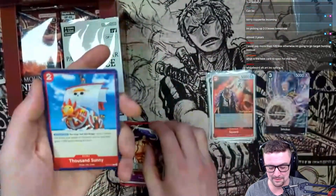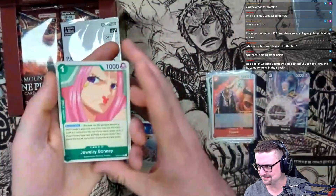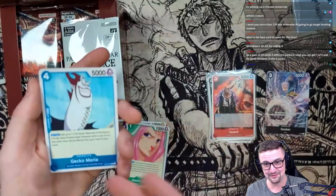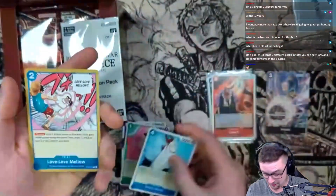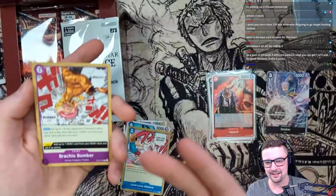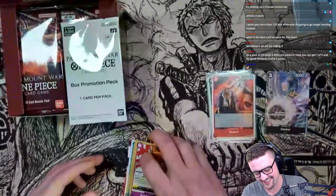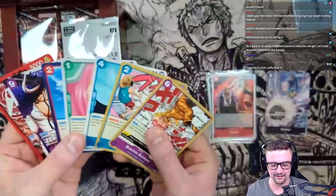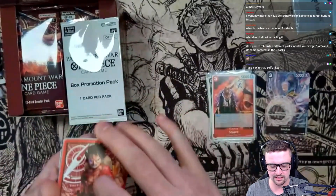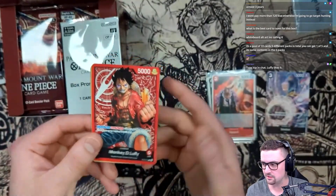I already have the starter decks but that's amazing. Thousand Sunny right there, Jewelry Bonnie - we're getting good luck on this! Gekko Mori - all of these are really good cards. None of them have a Jet Pistol or something like that, but that's awesome. I love that. These are some cards I'm probably gonna give out to some homies that might need some of the cards from the starter decks, so that's perfect.